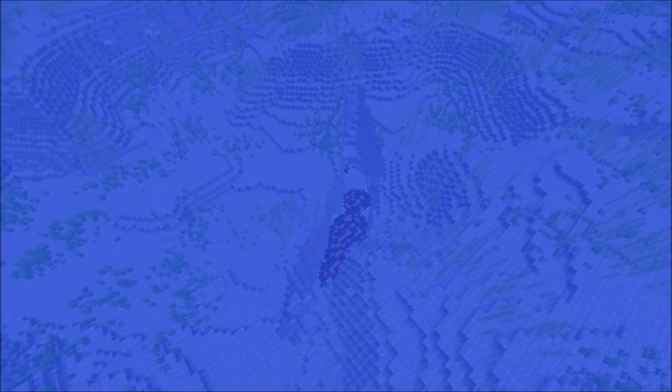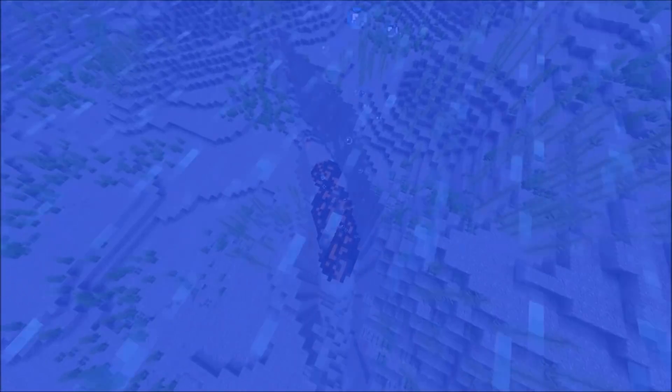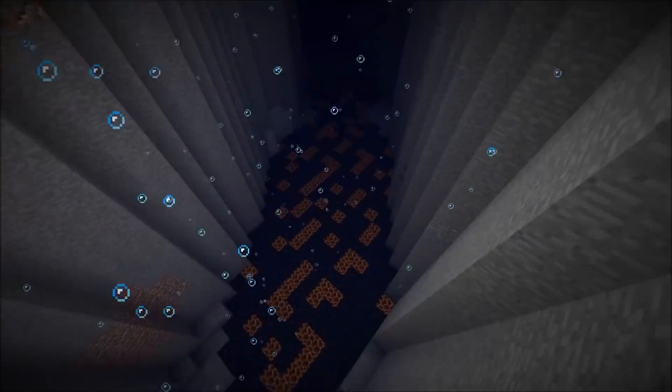Here we can also see the last two new ocean biomes: the deep lukewarm ocean and lukewarm ocean. I've noticed that on the border of deep ocean biomes, kelp generates, but generally in the middle there's no kelp — there's only sea grass. That's the only difference I could spot. But what's more interesting are the ravines that got added between the oceans.